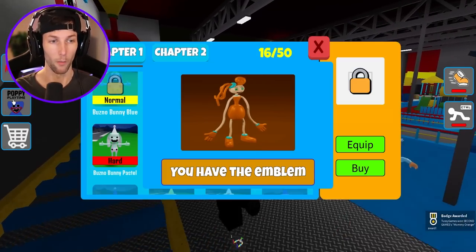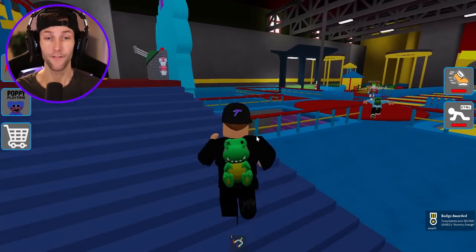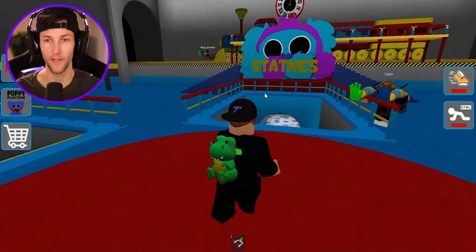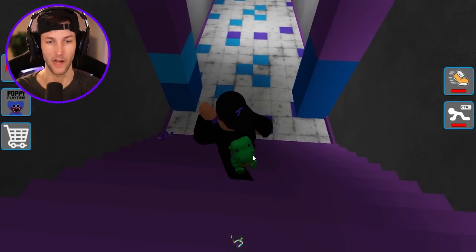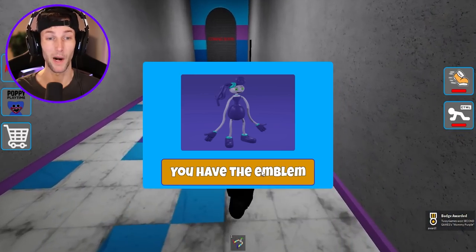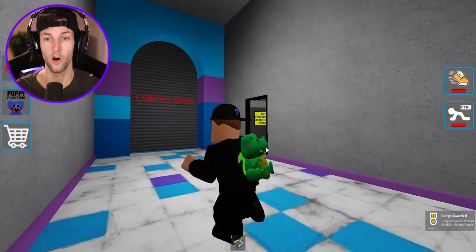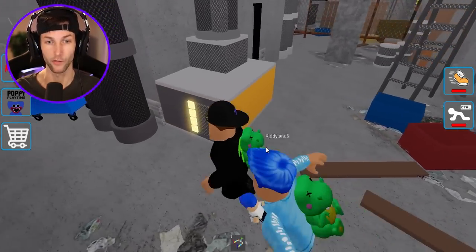Here's another one. 16 out of 50 - we're doing pretty well. We could go down that hole, let's just go down statues first. We got a purple Mommy Longlegs. This is blocked off, but it looks like we can actually go inside this room.